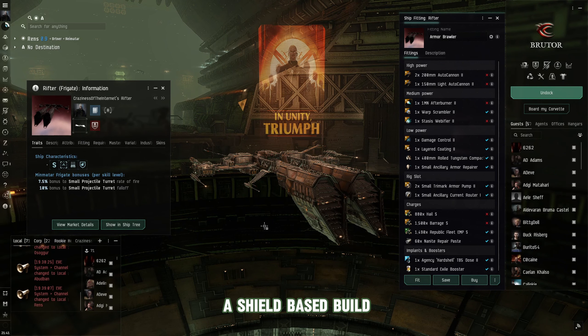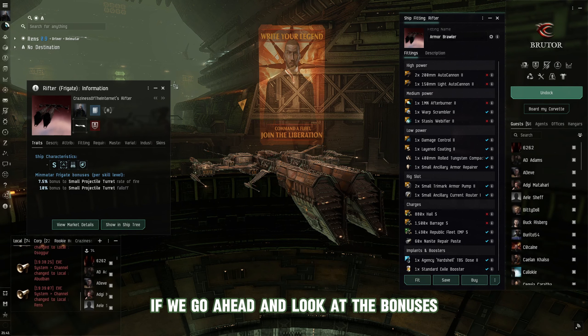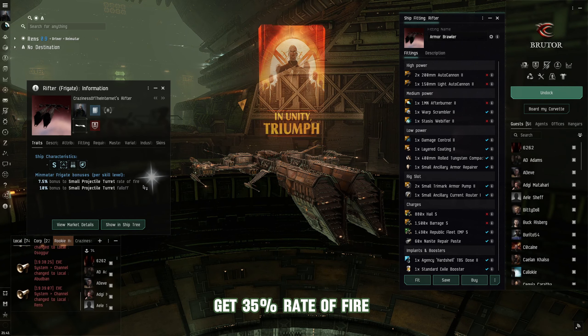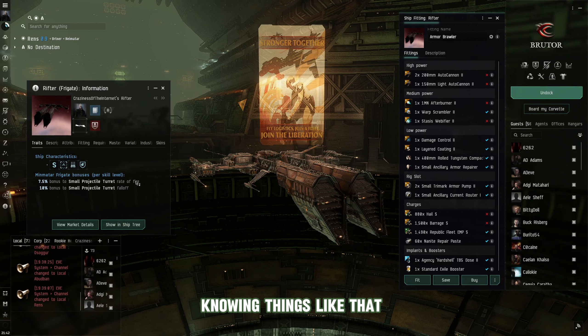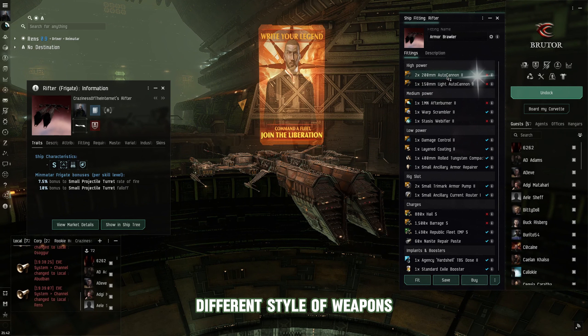They can either be a shield based build or an armor based build. Right here you can see the tackler version of an armor brawler for the Rifter. Looking at the bonuses, at max skills you get 35% rate of fire, and the Minmatar race has one of the best falloff returns out of all races in the game except for the Caldari, as they focus on application to range versus explosion velocity. Knowing this is crucial to understanding builds and what to do in PvP combat.